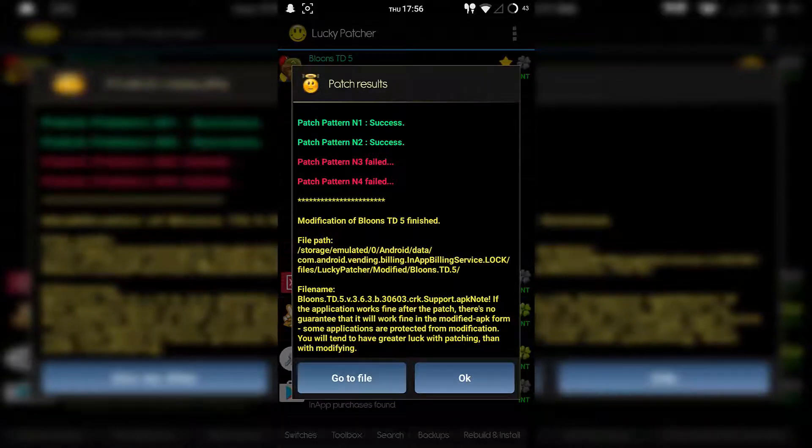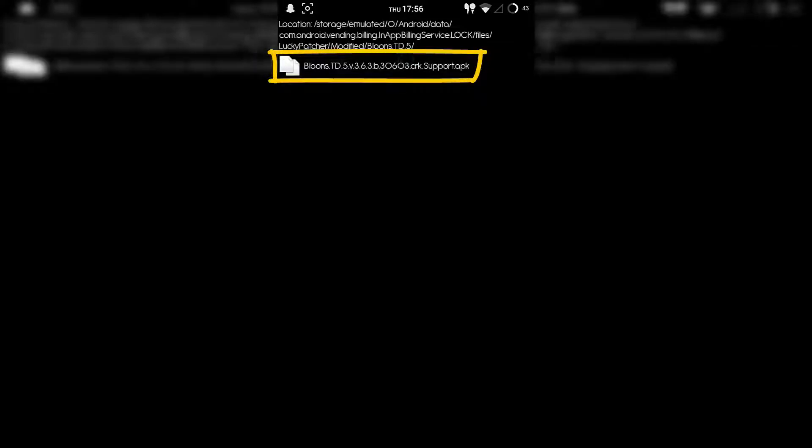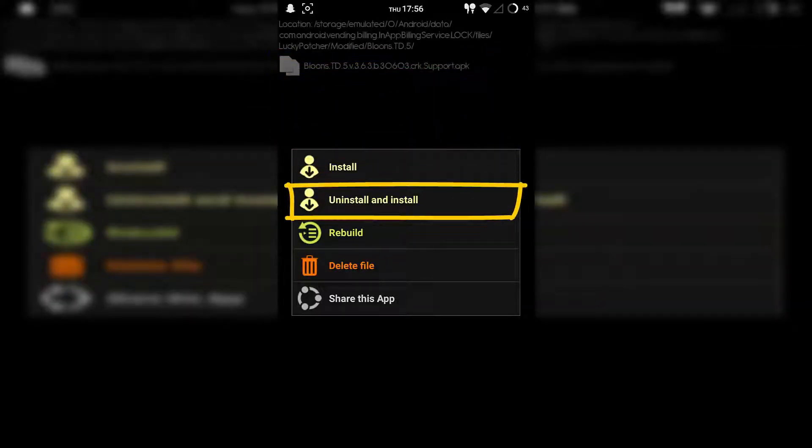Once you get to the screen, do not go anywhere. Click on 'Go to File.' Because if you skip past that, I'll have to show you the long way on how to do this. Right here it shows the app — you want to click it. Then click on 'Uninstall and Install.'